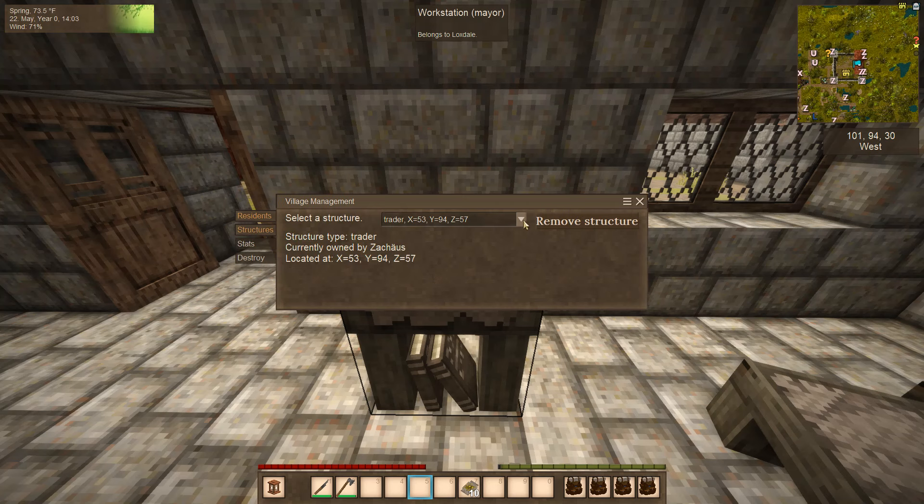All the structures are here and of course the stats are here. I did find out what Destroy the Village does — it just basically wipes away the name, the radius, the residences, and the structures. So basically you start over.